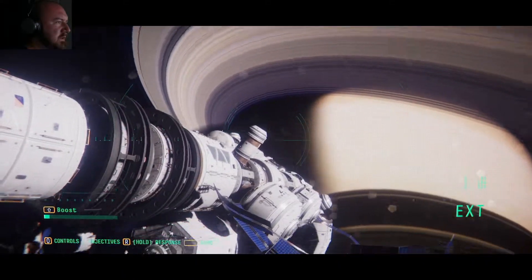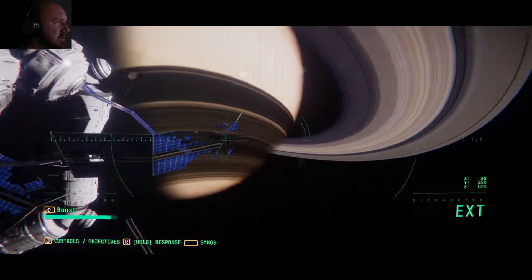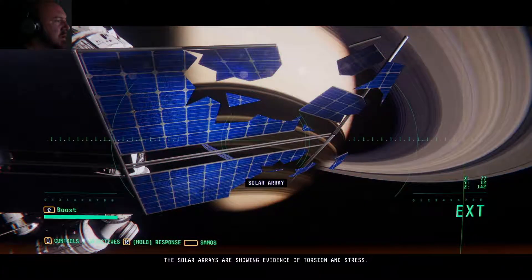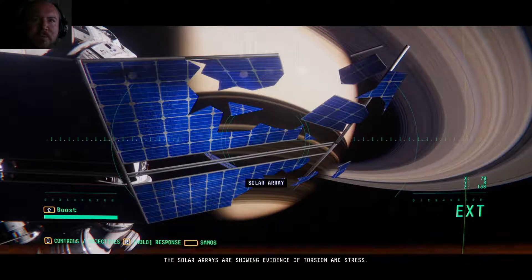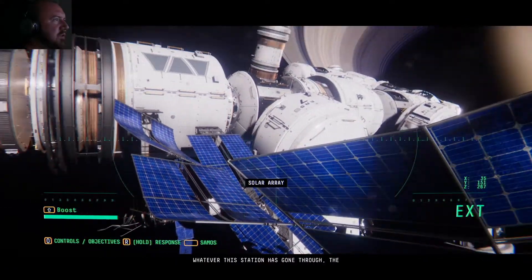Is this also EAS12? No, that's seven. I mean, that's a bunch more damage, but the solar arrays are showing evidence of torsion and stress. Whatever this station has gone through, she said EAS12 — the arrays had no chance.